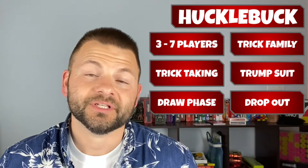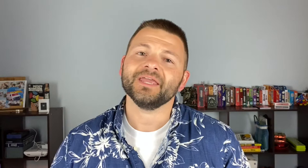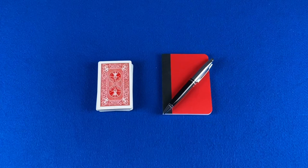Huckle Buck is a card game for three to seven players. It's in the trick family. Its key mechanisms and features include trick-taking, a trump suit, a draw phase, and the ability to drop out for the round. The objective for each round is to capture at least one trick. The objective for the game is to be the first player to reach 11 points or more. All you need is a 52-card deck and a way to keep score.